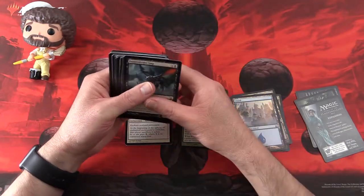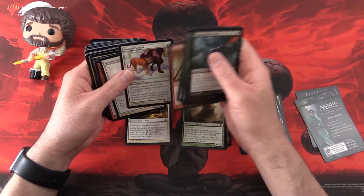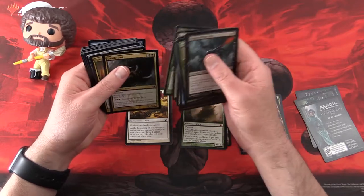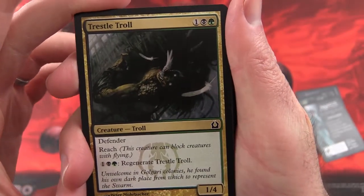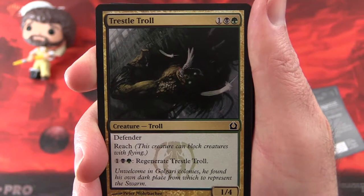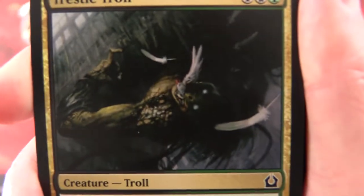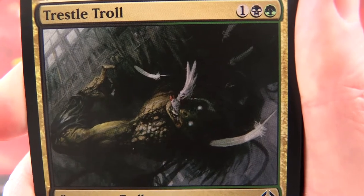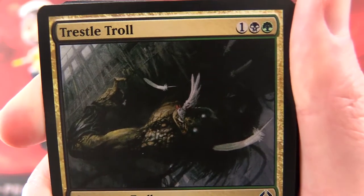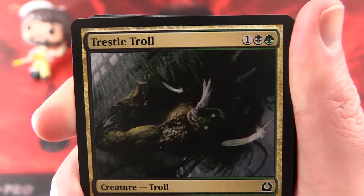For the common slot, let's take a look at Trestle Troll — that's a hard one to say. It's a 1/4 for 3 mana with Defender, and it has Reach so it can block creatures with flying. Pay one, a Swamp, and a Forest to regenerate it. So that is a delightful Trestle Troll, and if you can say it twelve times fast in a row without tripping up like I did, you are very smart and you deserve an award.